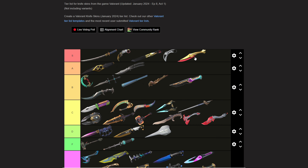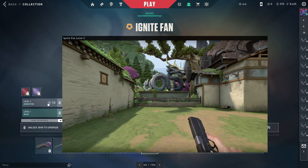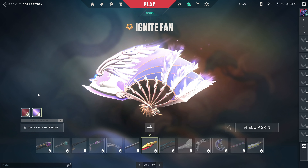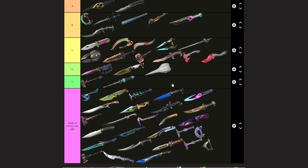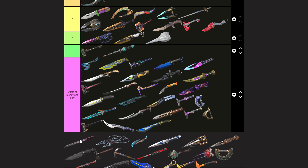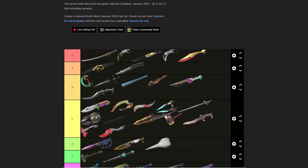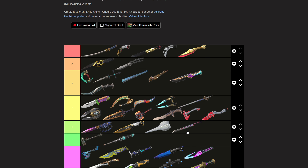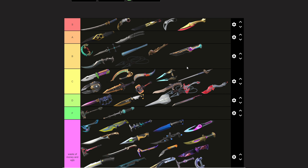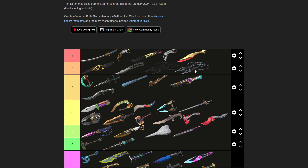The Celestial Fan is B tier. The Ignite Fan is S tier — I know some people would put it in A or maybe B, but for me it's S. It has this nice variant too, so yeah, S tier. The K/TAC Blade is a ripoff, a knockoff of the RGX Blade, so it's D tier — just too basic.